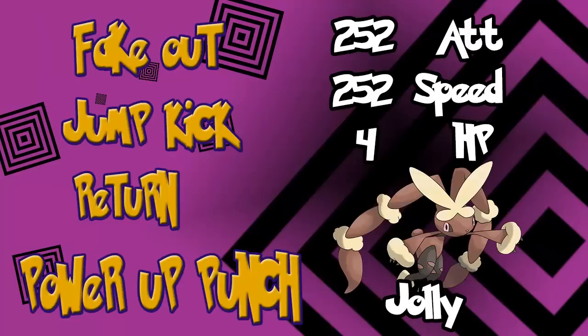Lopunny gets a lot of advantages when it Mega Evolves. It gets the Scrappy ability along with an extra Fighting typing, making it Normal/Fighting. I would give it Fake Out, Power-Up Punch, Jump Kick, and Return. You can start out with a Fake Out, and if the enemy is weak enough try to finish with Power-Up Punch. If not, go with Jump Kick or Return, whichever one fits. For stats: max out Attack, max out Speed, Jolly Nature, and 4 points in HP.